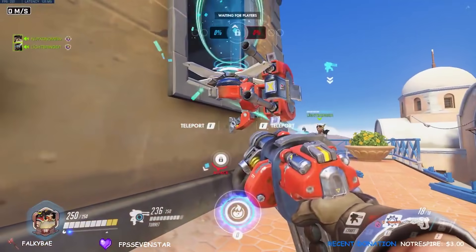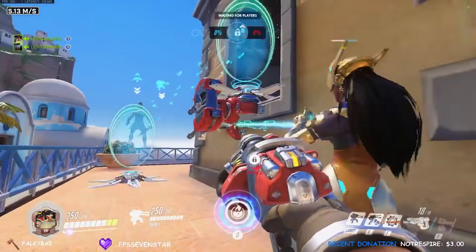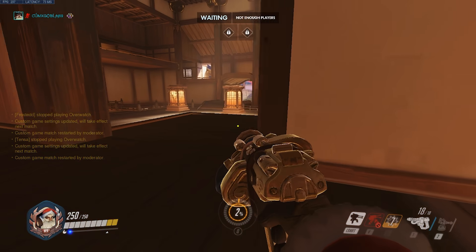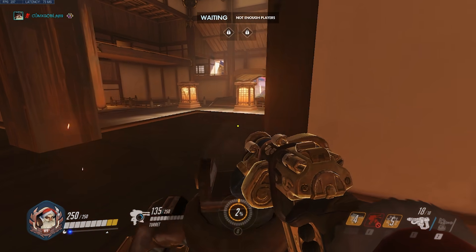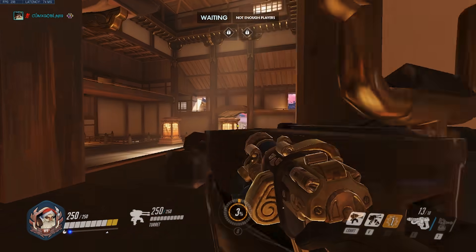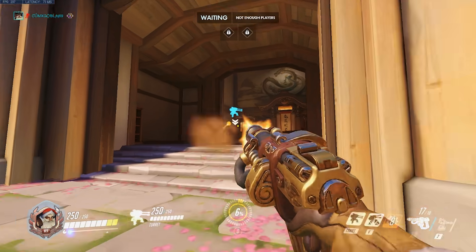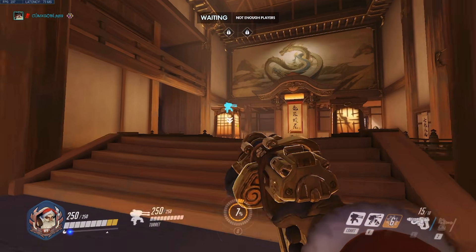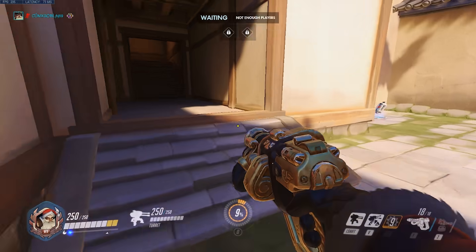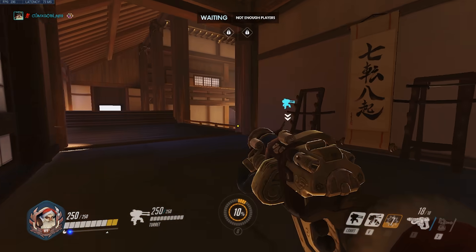Now that you understand the basics of using Torb turret let's get started with Hanamura. For the first turret spot on the bottom right of Hanamura point B, I use this one when I'm pretty confident the enemy team is going to be pushing main. Sometimes they look like they're going to push main and then rotate top left, which is fine — this turret spot isn't 100% ideal for that but it does work in guarding the bridge area on the top left high ground.